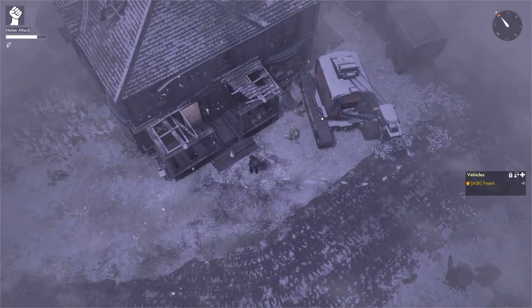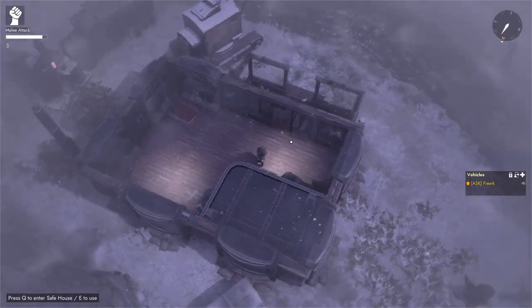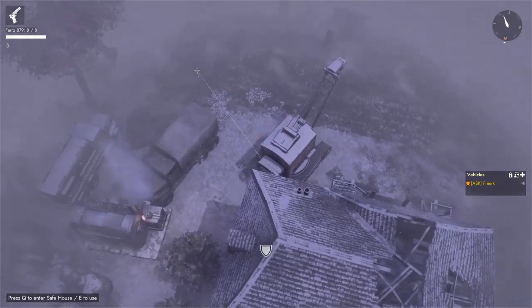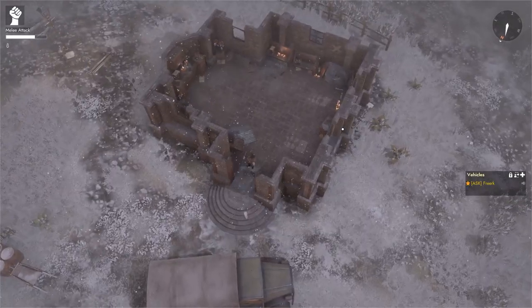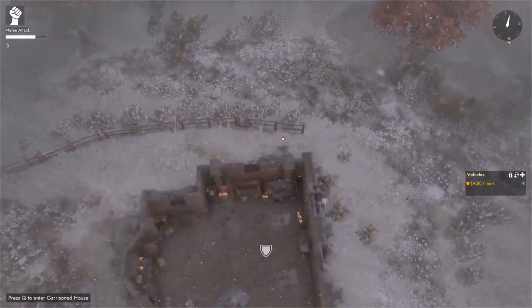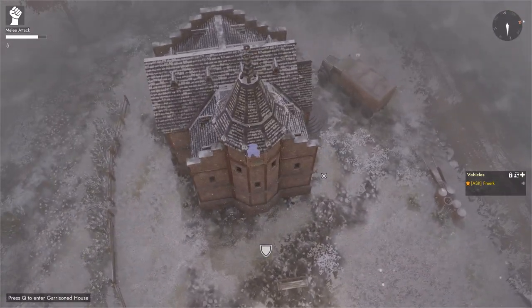Safe houses have these spots as well. If we come to a safe house, we can see there are white crosses dotted around it. If we hop into this one and equip our weapon, we get to sit on the second floor. The church building also has those garrison spots that you can sit in.